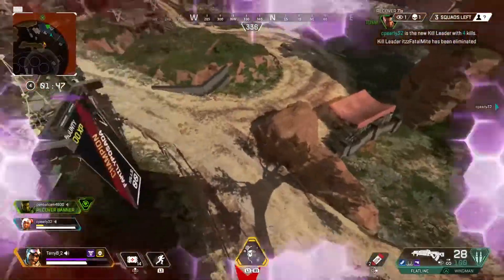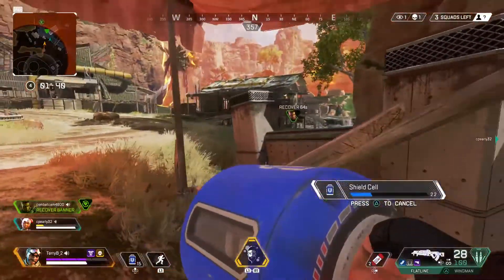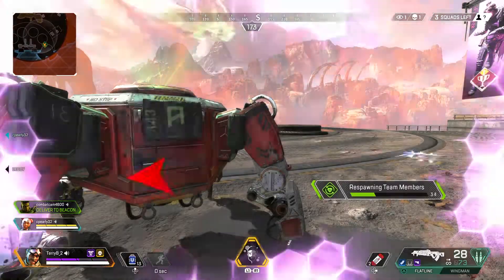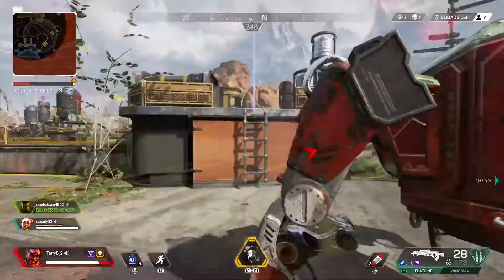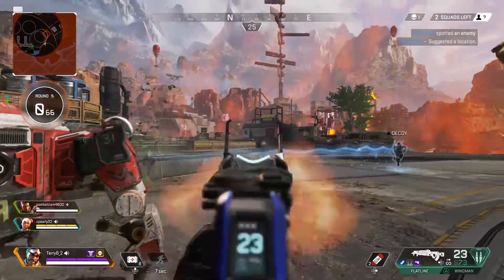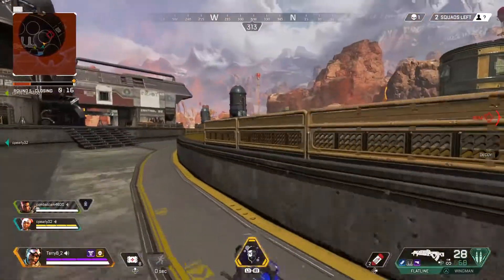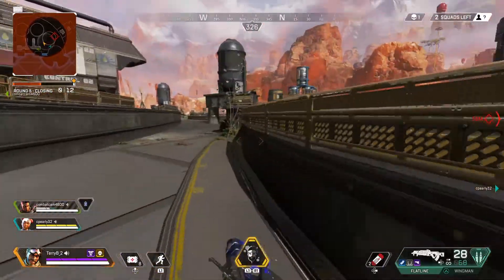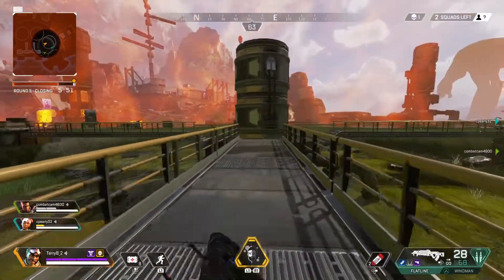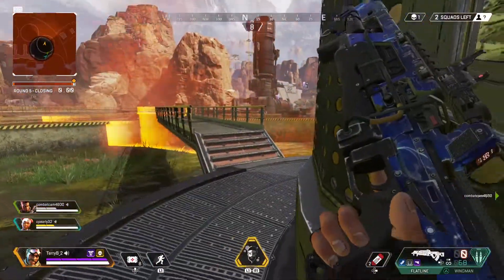I just brought my third teammate back to life but he's not very looted. This is the last squad and they're starting to push around. I know they have to come because of circle, so I push up to a position that gives me full cover. And that's when I see them all in a very bad position. I'll leave the rest up to you — enjoy this last fight.